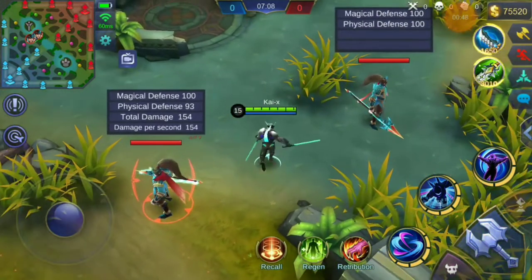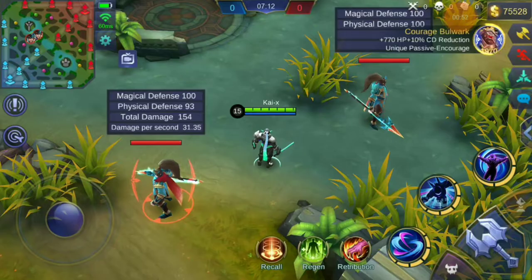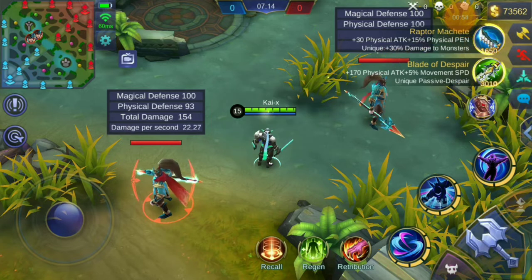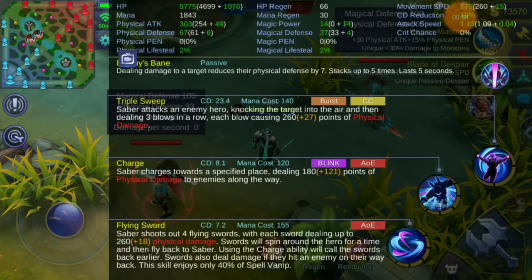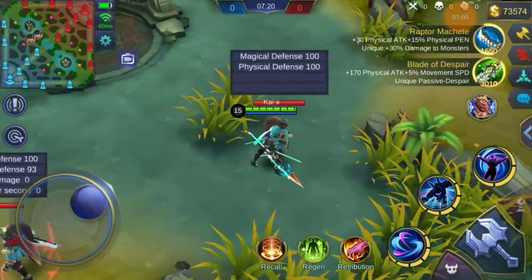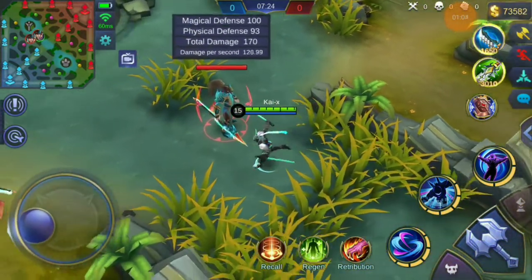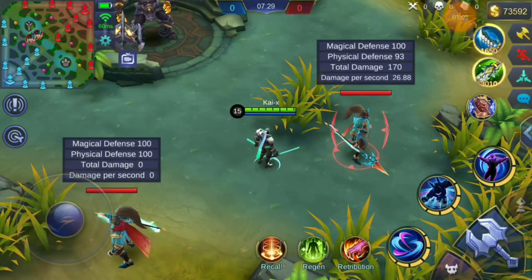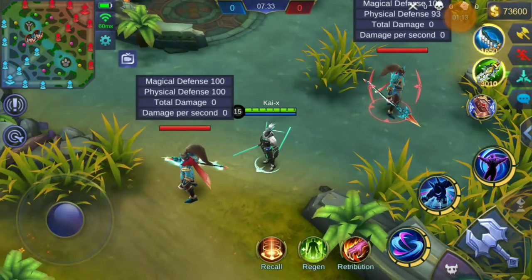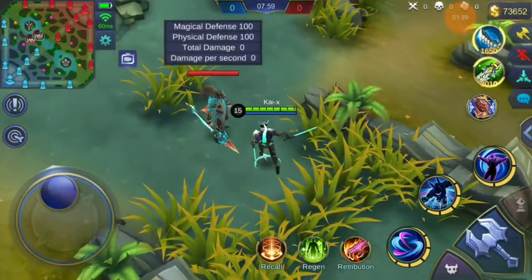Without any item at max level, Saber's basic attack deals 154 damage. After buying Courage Bulwark, his physical attack increased by 303, and he deals 170 damage — exactly 10% more than before. So no bug here right, but from now on you will see the problem increase.